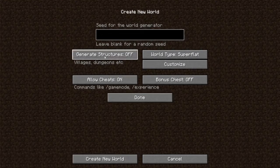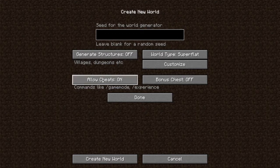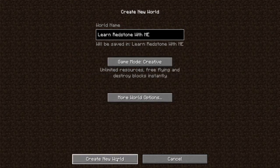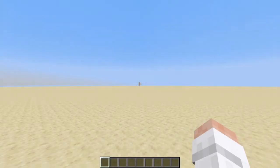I'm going to turn off Generated Structures because I don't want any villages showing up. Make sure cheats are on, then hit Done and start a new world.